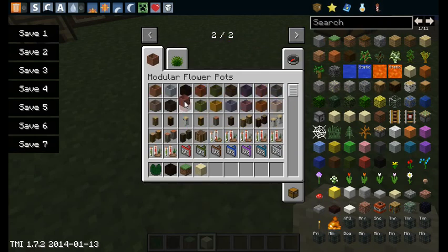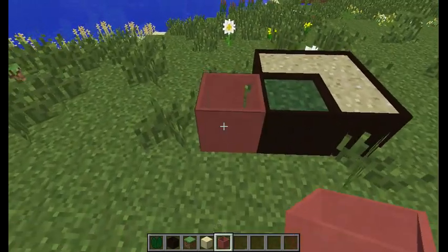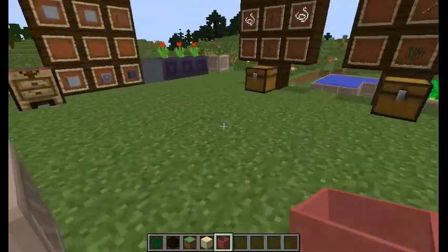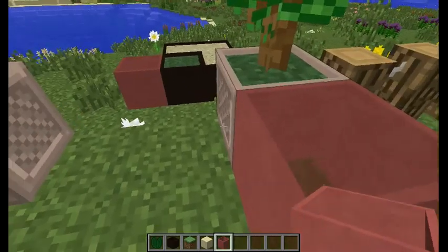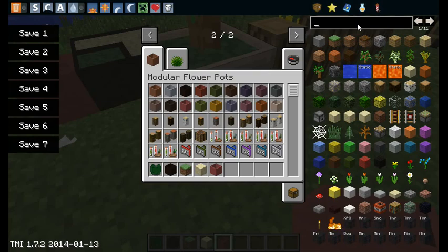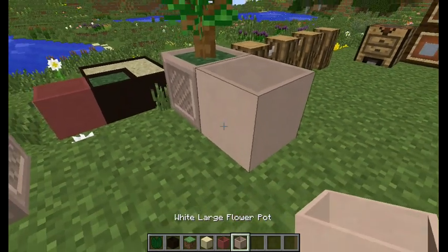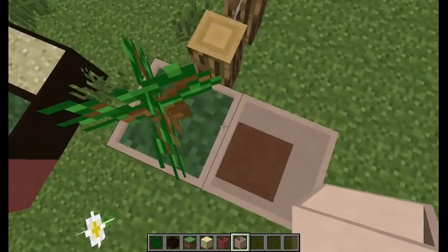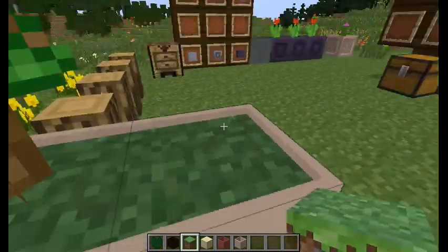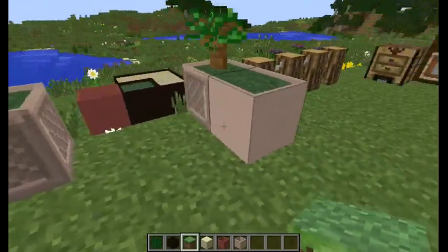Raw pots do not work for placing. And different colors will not join together. Same goes for different patterns - as you can see here. Actually, patterned and non-patterned do join together, but they have to be the same color.